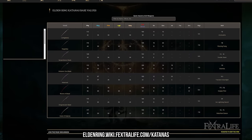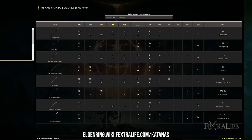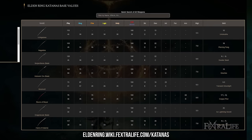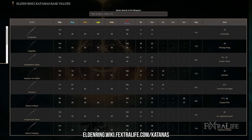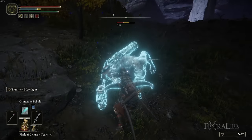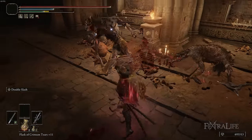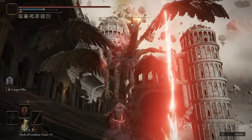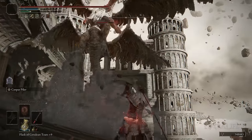You can't talk about Samurai builds without talking about the katanas you're using. There are a little better than a handful of katanas in Elden Ring, so you don't have a huge selection. Obviously, which katana you use is going to dictate how your attributes are set up and a bit of your playstyle. Each katana is different, so there are both differences and similarities between them. With Shadow of the Erdtree, there are probably going to be new katanas that change how you play your Samurai build.